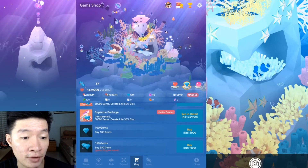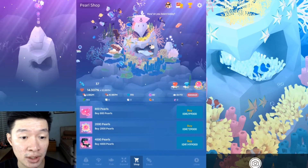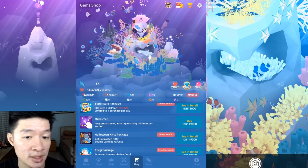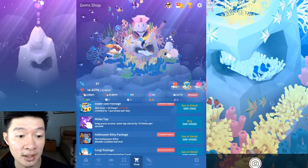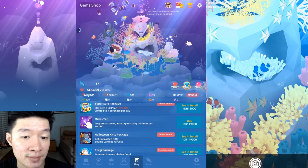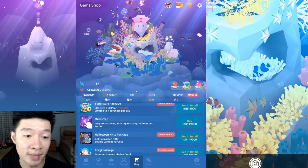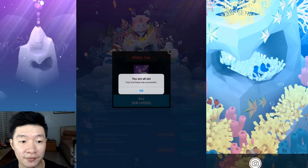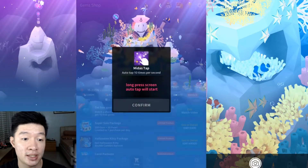I'm curious to buy one of these, so let me get into one of these purchases. Looking at the pearls and vitalities, this one seems to be a good passive ability that is going to last a long time. A long press on the screen auto-taps at 10 times per second — that's going to be great so I don't have to tap tap tap myself. Let me finally purchase the very Middle Step.